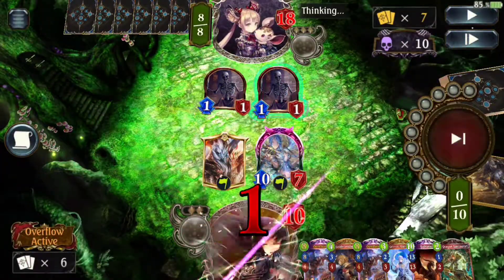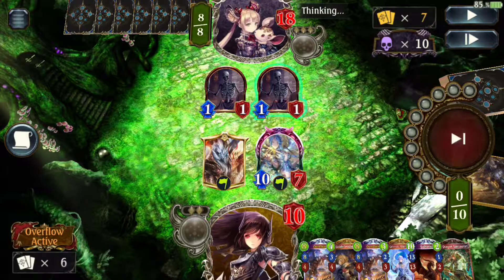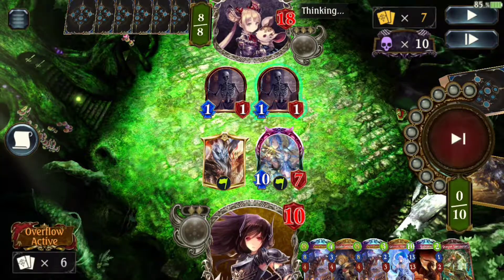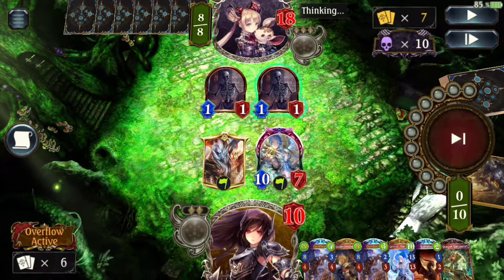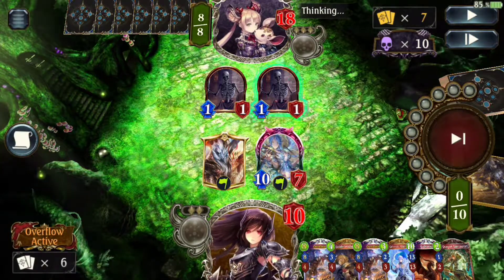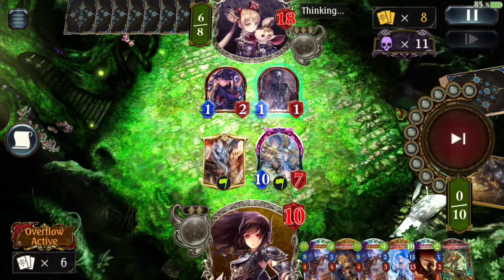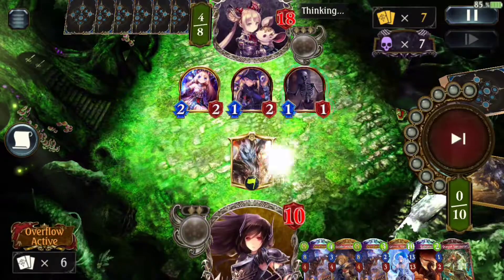I thought about this turn quite a bit and ultimately decided: if he has Ektar here and I pop everything at once, sure I'll take six damage, but that'll incentivize him to play Ektar this turn, and when he does I can blast him out with Grimnir. So I go ahead and pop everything. Now you might be thinking, wasn't there a way for the attack to pop everything at once? Sadly no — because of the way interactions work, when you declare an attack target, if your target dies during attack declaration you don't get to switch to a different target, since you've already made your attack declaration and you only get one.